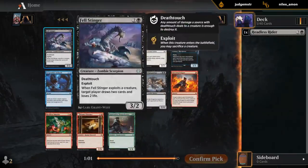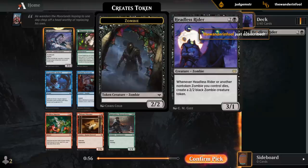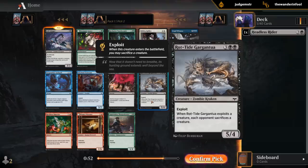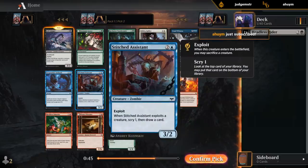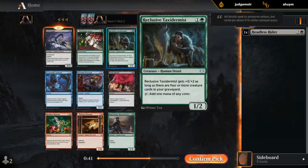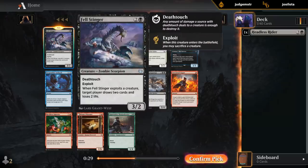Perfect. Felstinger — awesome follow-up. Zombie Scorpion plays well with our sacrifice theme, and we're passing Gargantua. Can maybe get a Ritual later too. The Assistant I've seen go pretty late, so that's also a card we can expect to wheel. Other good cards in the pack: the Taxidermists, even Dormand Grove — while a bit slow, it's eventually gonna provide a lot of value, especially in a black-green high-toughness deck.